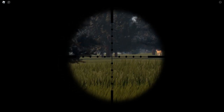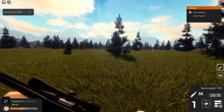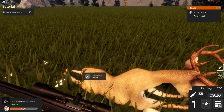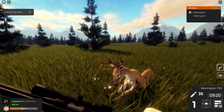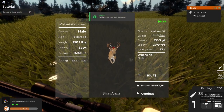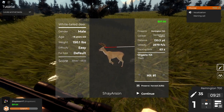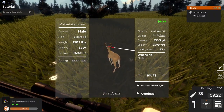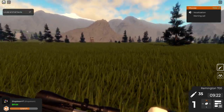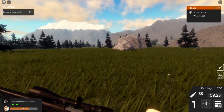I did re-add the suppressor, which is going to bring the velocity down a little bit. Oh, we can harvest it — it gives me money too? Oh, it is my buck! It says Shea Arson — that's the one I shot in the head the first time. So some sort of skill tree, skill points, anything like that would be pretty cool.